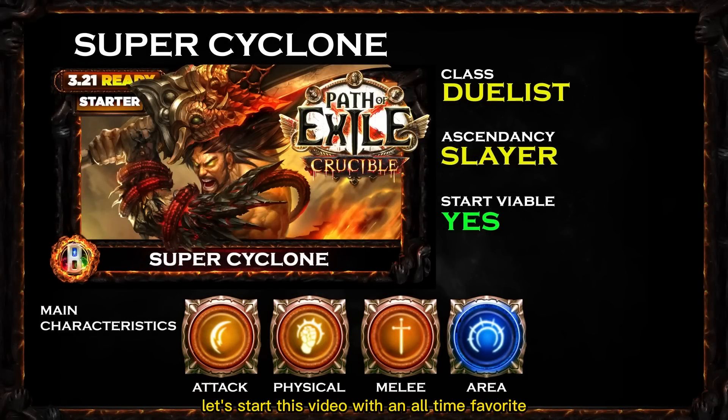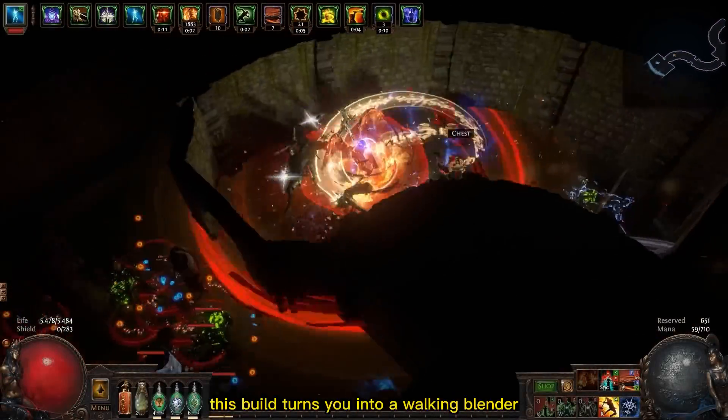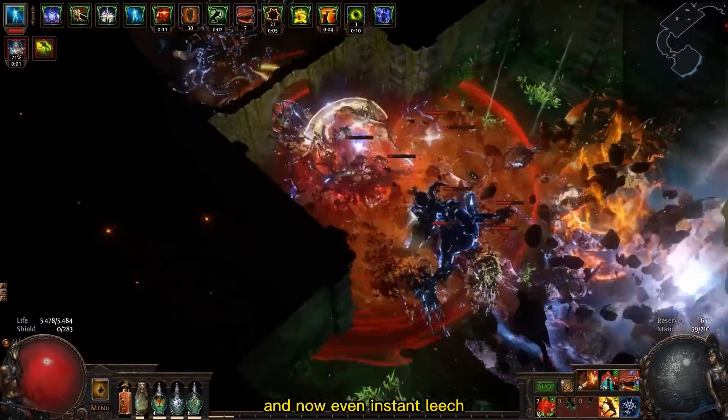Let's start this video with an all-time favorite of many players, even on different games. I'm of course talking about the Spin to Win Super Cyclone Slayer with the Duelist class. This build turns you into a walking blender with huge area of effect, damage, speed, and now even instant leech.